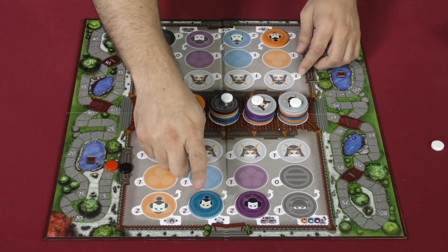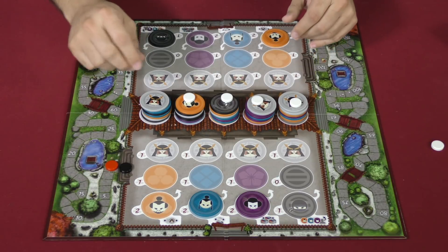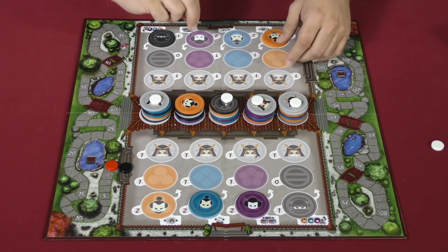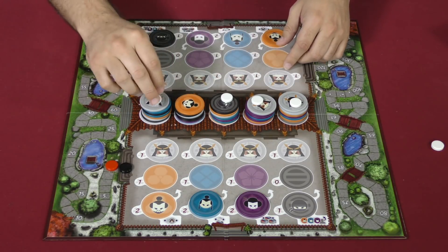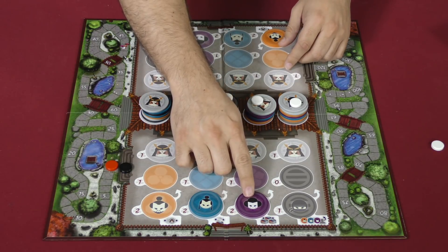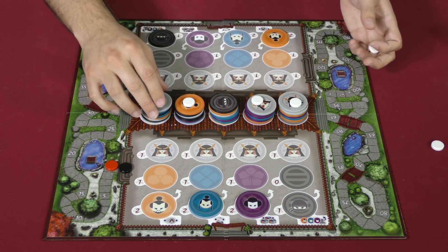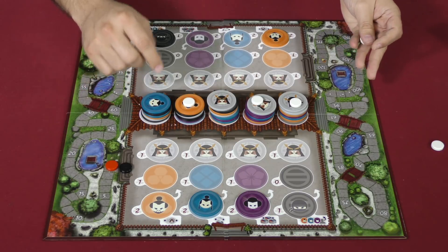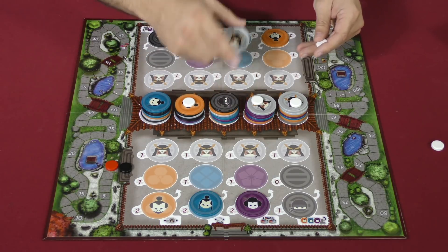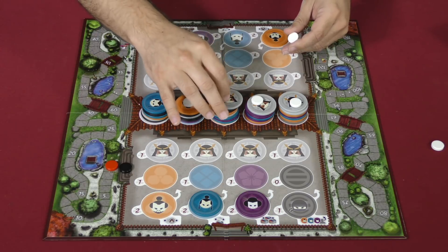The blue tokens are going to allow me to mess with the ghost tokens out here. I could take this one and change it to here, add an extra one somewhere, or even remove one entirely. The purple token, the geisha, lets me take a character from the top of one stack and move it to another stack. They have to be empty, but I could do that and then take a token. You cannot take the one that just moved.